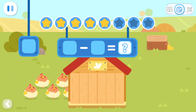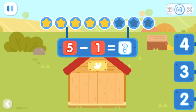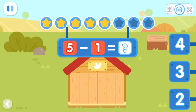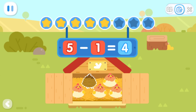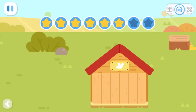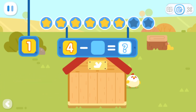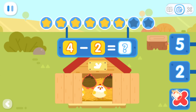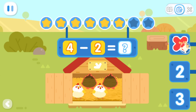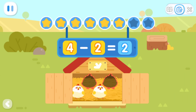Expanded Exercises: Five hens walk into the hen house! One hen walks away. How many hens are left in the hen house now? You got it! Five minus one equals four. Four hens walk into the hen house. Two hens walk away. How many hens are left? You got it! Four minus two equals two.